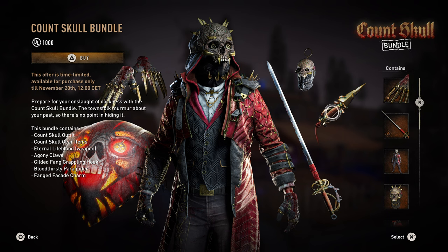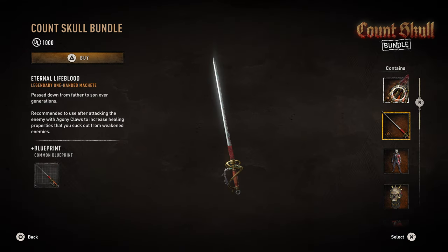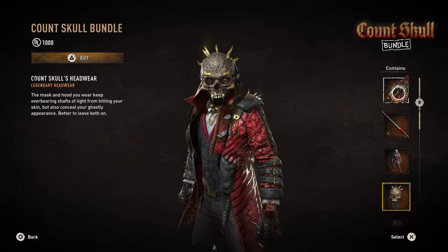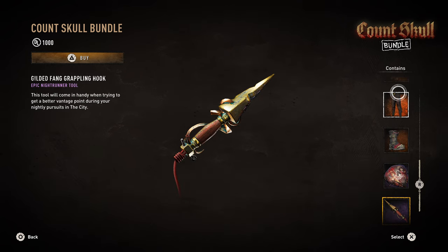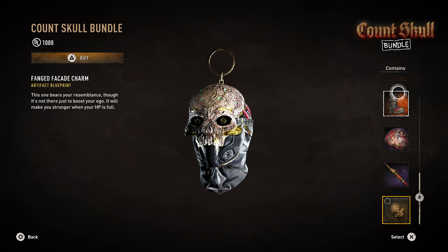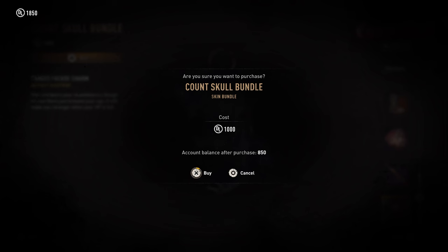In this bundle you get two weapons: the first being the Agony Claws that comes with a blueprint, and the Eternal Lifeblood, which also comes with a blueprint. You also get the Count Skull outfit, the Count Skull gear set, a paraglider, a grappling hook, and a weapons charm. All of this will cost you a thousand Dying Light points, so it's pretty pricey.